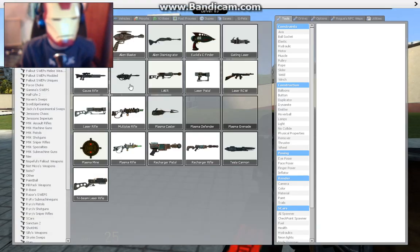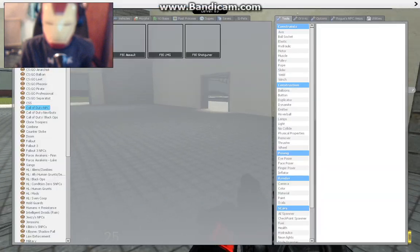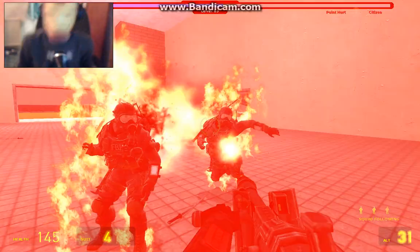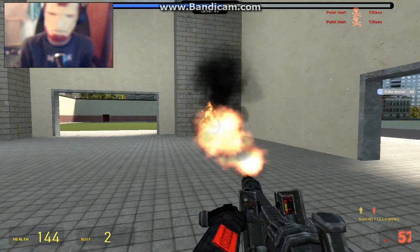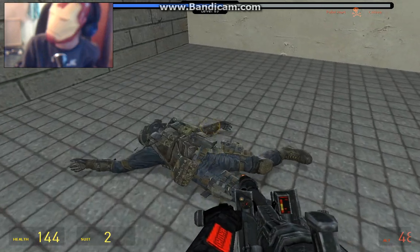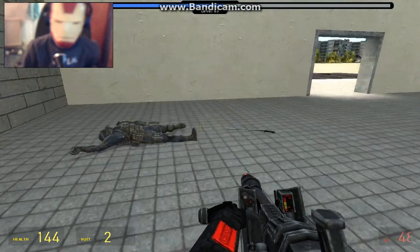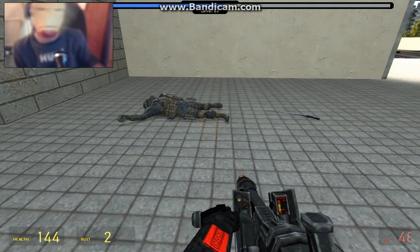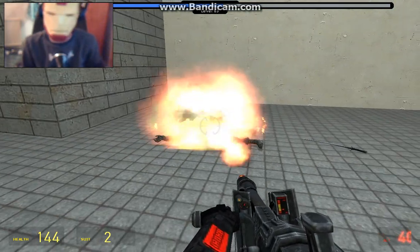Next weapon is the Incinerator. This is a flamethrower - I said that right, a flamethrower. Watch - I burnt myself a bit there. Why did that man make a woman sound? It's kind of freaky. Every time I killed these guys they're men, but this person here is a woman!